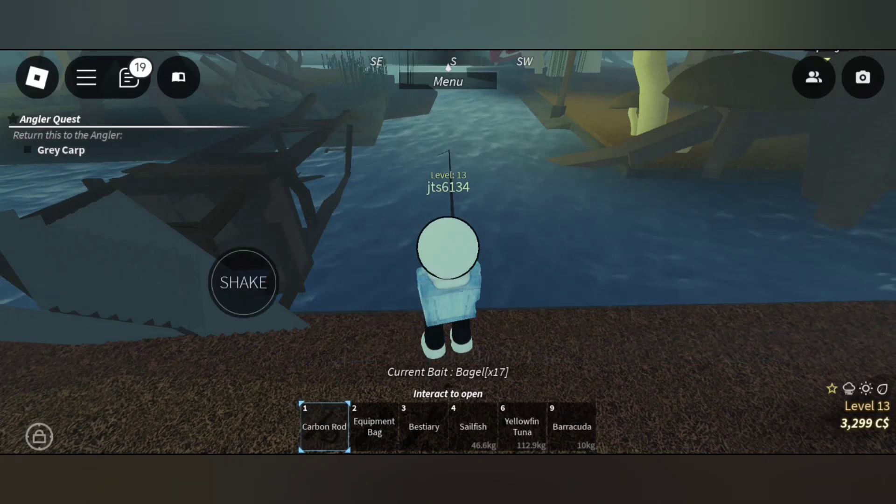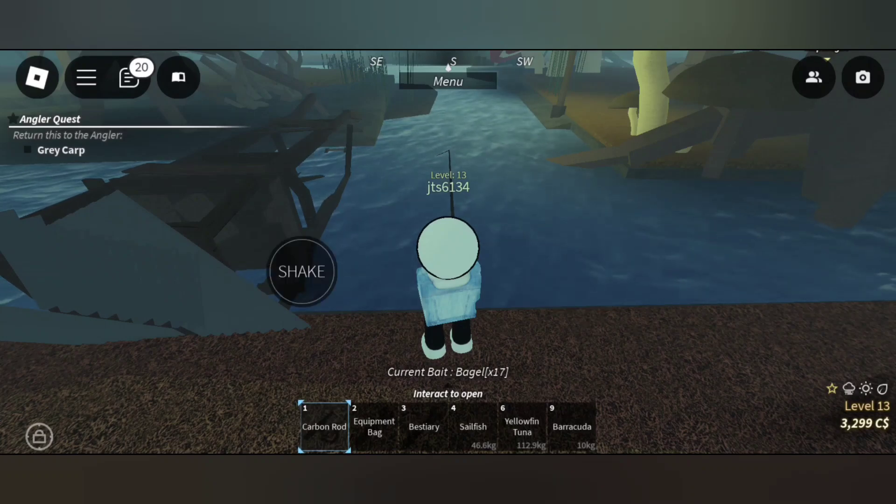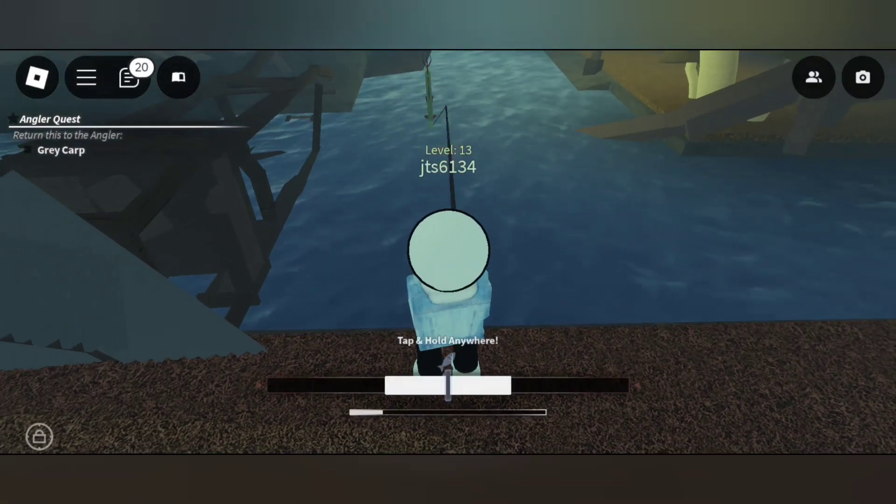To catch the marsh garr you need to come to the marsh grove area. After coming to that area, you need to come to the fall and watchtower, which is this area right here. I'm going to catch the marsh garr fish now.